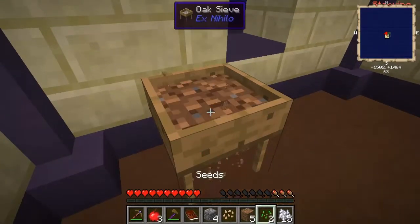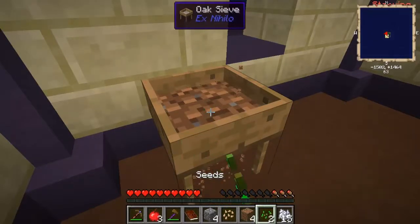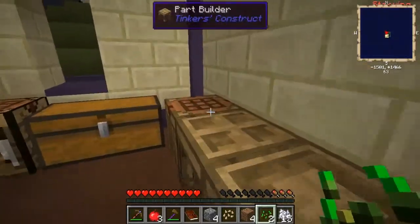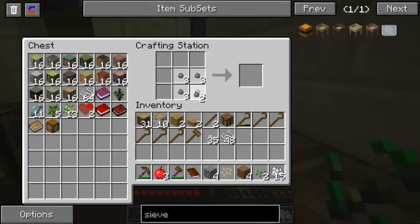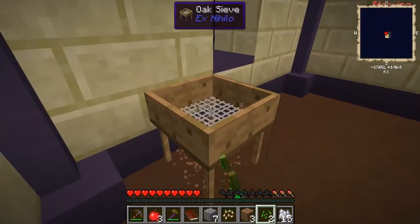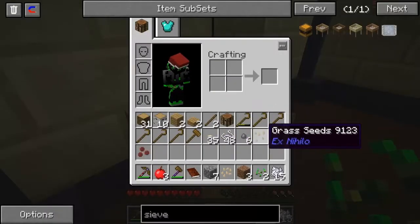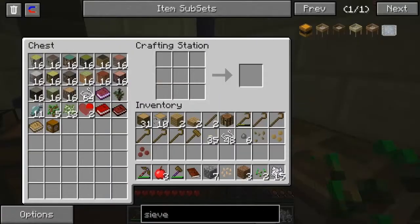I got more seeds from that. I just got a fish as soon as it hit the water. I don't understand why particles of dirt just fly into the air — that's kind of awkward. One more piece of dirt. I got potato seeds, sugar cane seeds, and grass seeds. Grass seeds are very good.